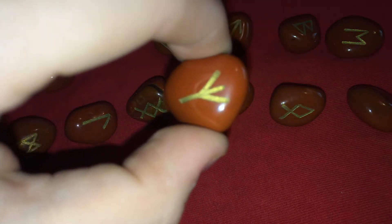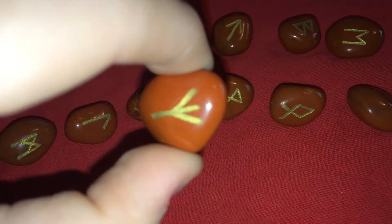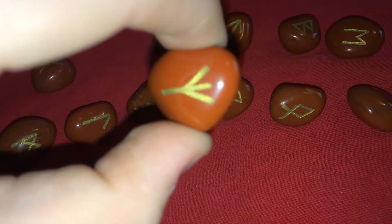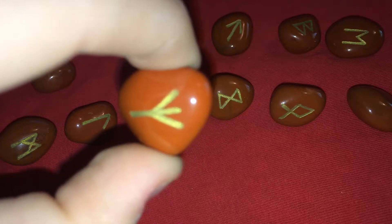This one is Elaz, its letter is Z, and its meaning is an elk. The elk's antlers offer protection and warding off enemies and danger. Sometimes you need to stand still and protect what you have. The antlers were often used to connect with the gods.